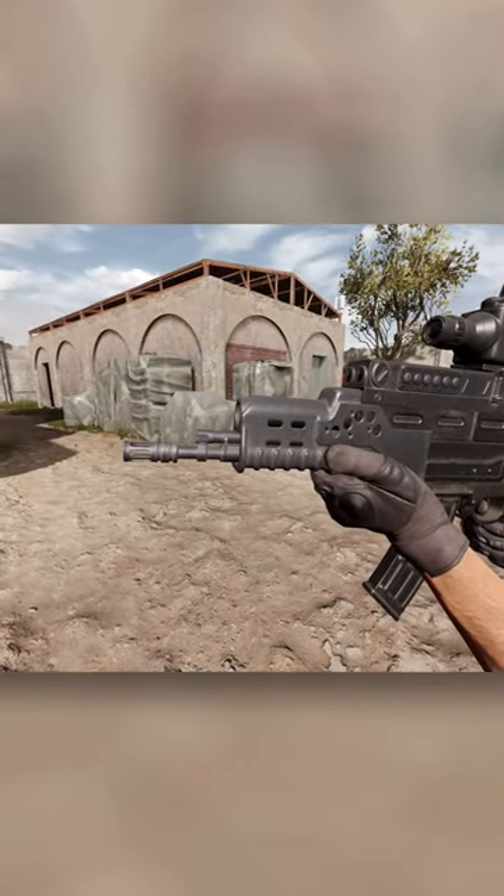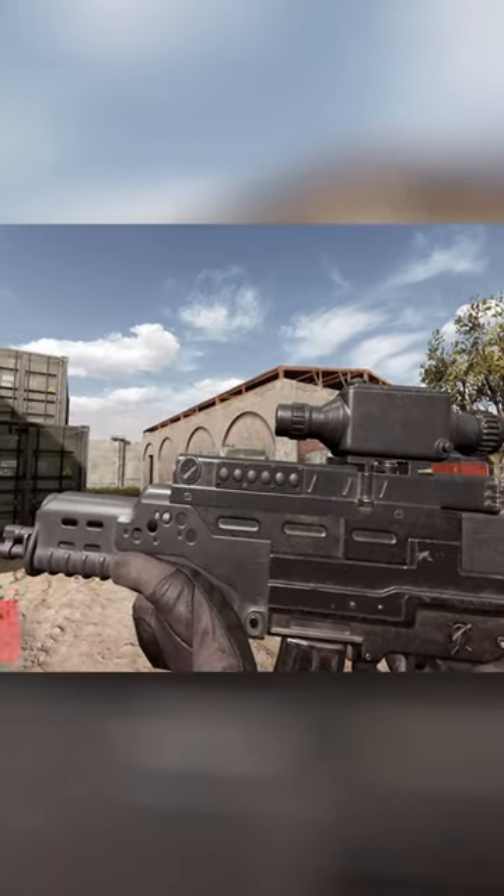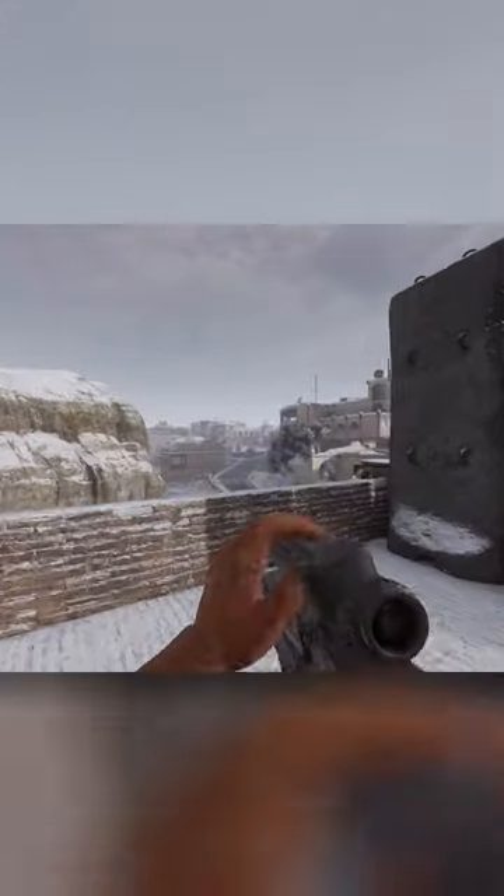This ugly hunk of polymer and metal is brought to you by the freedom-loving CCP. This weapon is called the QTS-11, and it's actually a pretty interesting rifle. Not only does it fire a 5.8 by 42 millimeter round as its primary means of lethality,